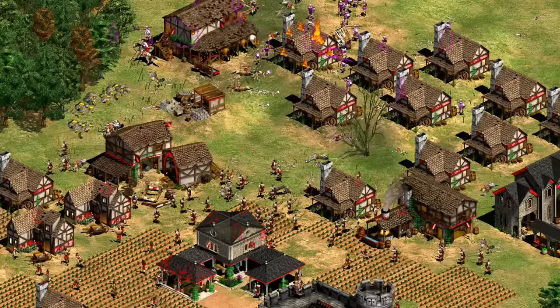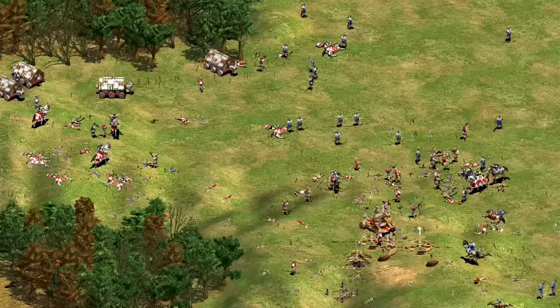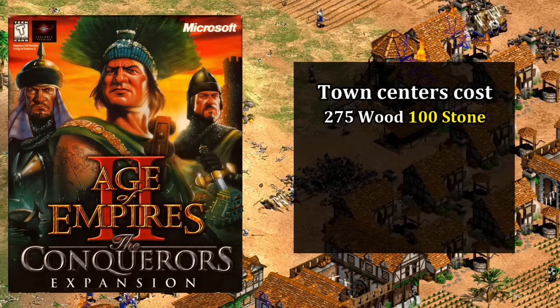The Longbowman for its part was also basically the same as it is now — it just took a bit longer to train and didn't have plus two attack against spearmen. Something I didn't know about them until researching this video is that they were originally planned to have a minimum range much like skirmishers, but that was removed just before release. Immediately in Age of Kings, their extra-long range made them a fan favorite, with Sandy Petersen saying he considered it a strong contender as the best archer in the game.